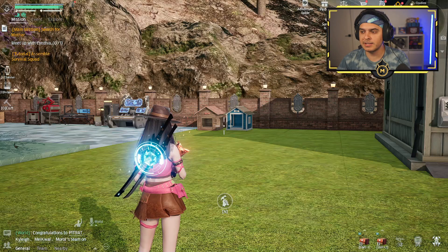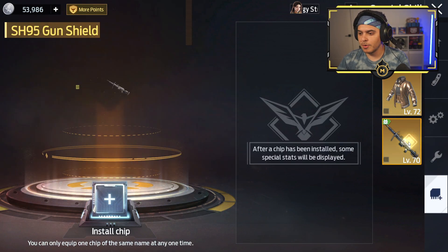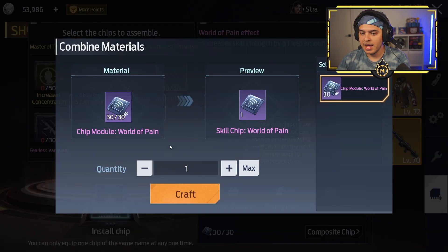So now we're at 214 equipment skill — didn't seem like it raised it that much. The next thing we're going to do is a weapon skill — it's World of Pain. We've got 30 of them and we're going to be able to craft it.